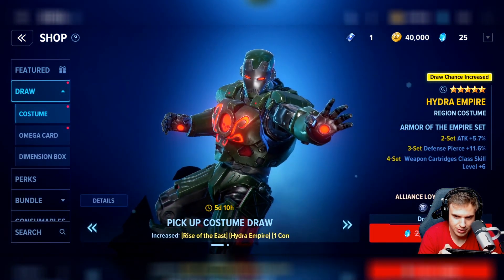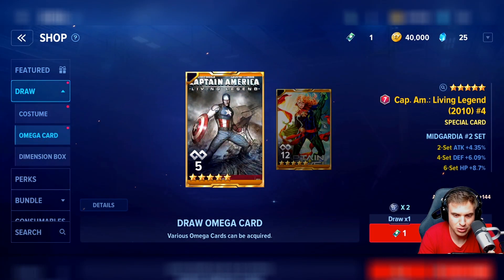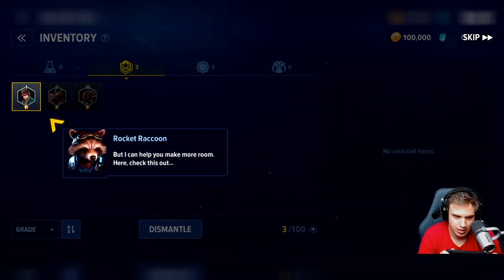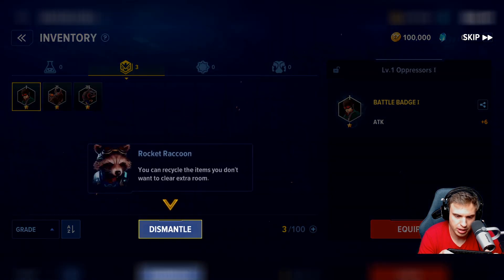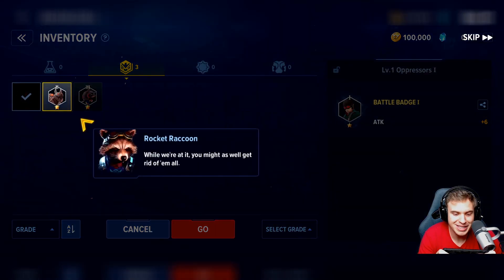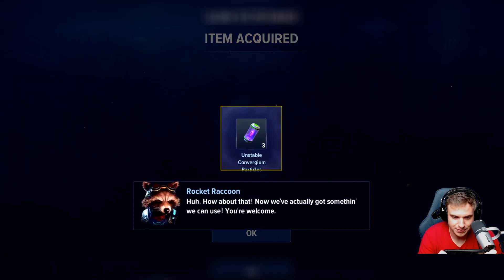We have some costume draws - I honestly have no clue how this works so I'm gonna keep it for now. There's a battle badge taking up space that could be used for better gear. You can recycle items you don't want for extra room. They gave me three garbage items just to show that I can destroy them - okay, I understand. Now we've got something we can actually use - you're welcome!